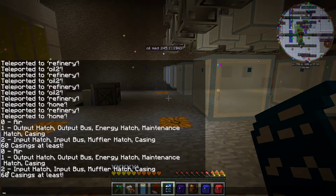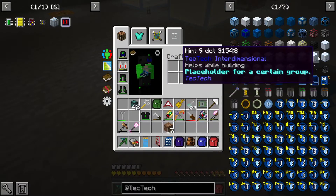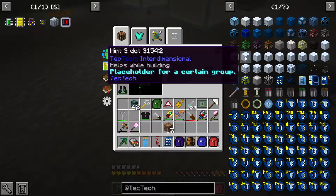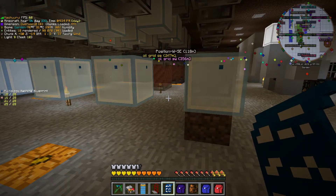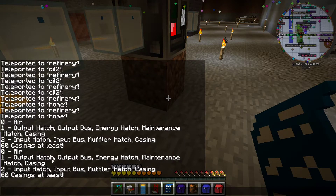When you right-click you notice we have zero, one, two — and it tells you what each number means: zero is air, one is output hatch, output bus, energy hatch, maintenance hatch, casing; two is input hatch, input bus, muffler hatch, casing. It's referring to the dots on these white blocks. In TecTech these are hint blocks — hint one dot, hint two dot, hint three dot, etc.